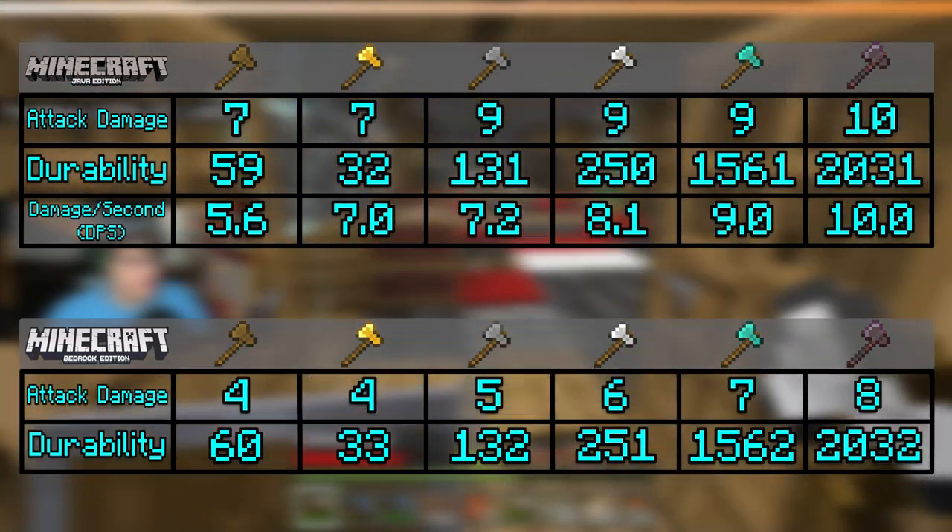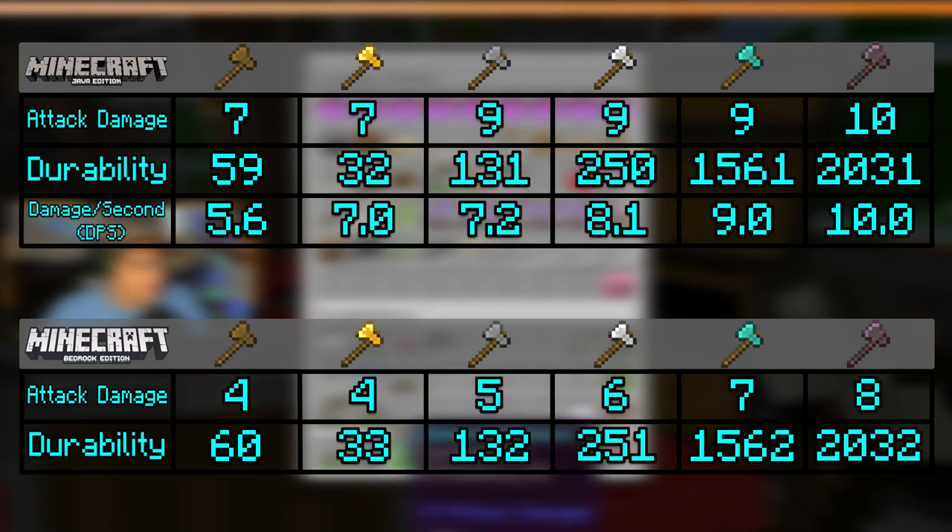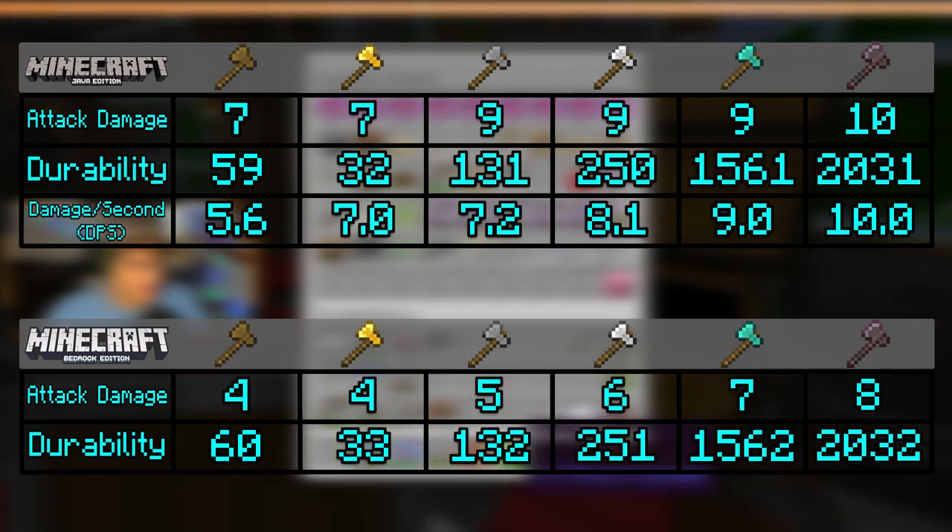Also, axes are the only weapon that can disable the very OP shield. In Bedrock, axes deal one less damage than their sword counterparts, so just use swords for damage. Sharpness 5 really boosts the damage here too, even on axes as well.